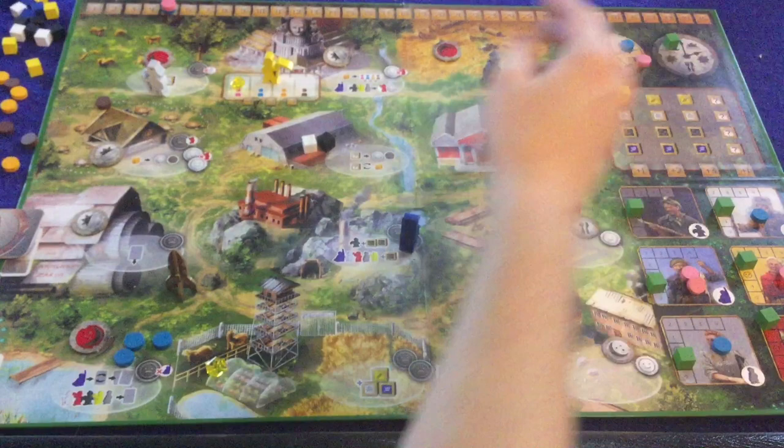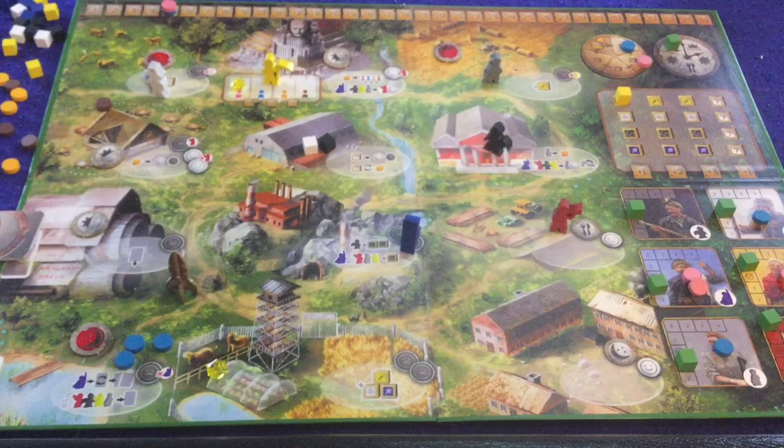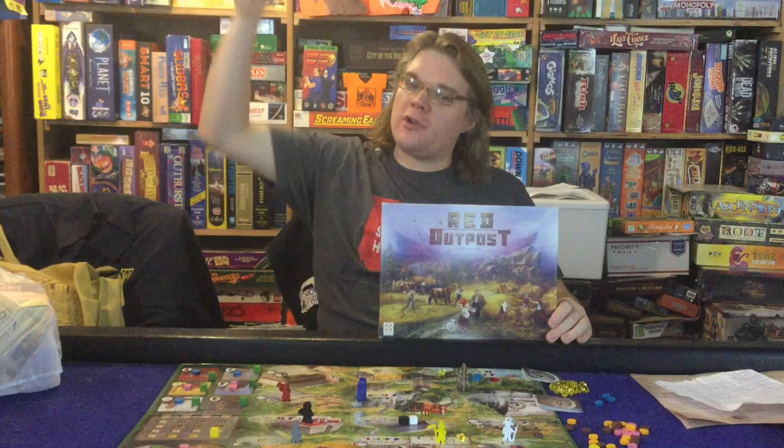One of those cubes goes on to this little trading area, because as you accumulate goods you can trade them away and gain that many victory points. That's another way to score victory points in the game. Whoever has the most points is the winner of Red Outpost, and that in a nutshell is how the game is played.